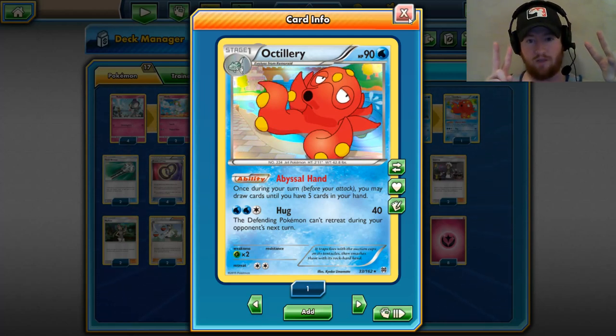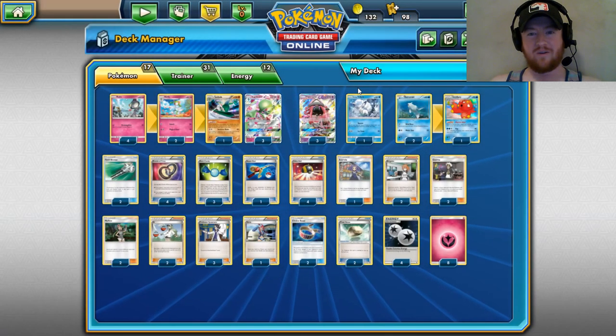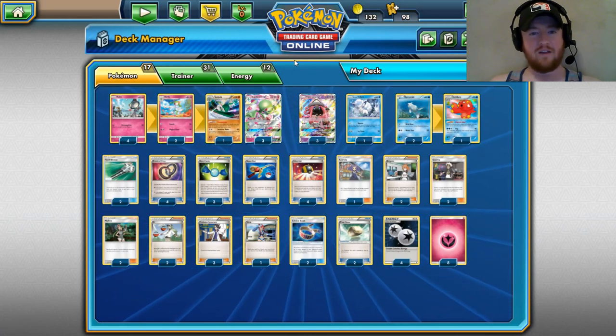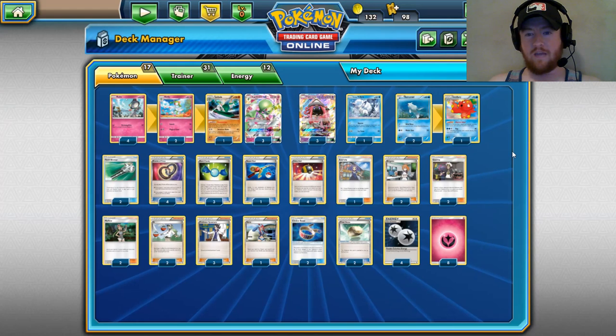Now Mallow equals any two cards from the deck, or combined with Puzzle of Time, any two cards from the discard pile. Which in my opinion is pretty insane. I thought we might be done playing around with the discard pile, but we're not — we're going to keep diving deep into it in Pokemon.